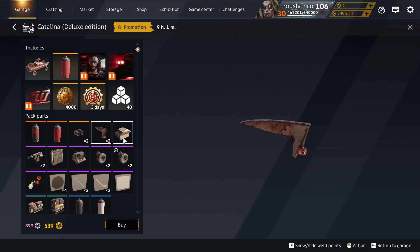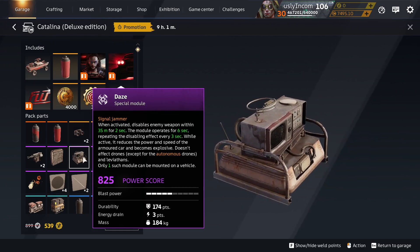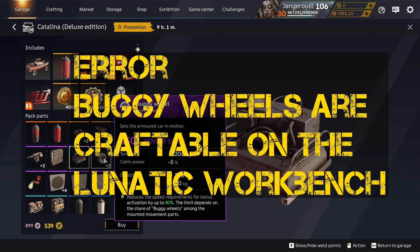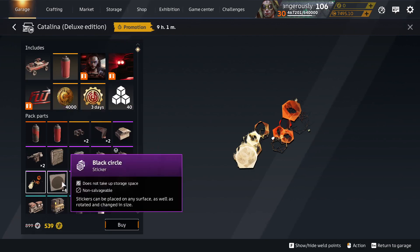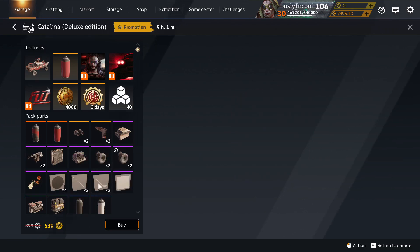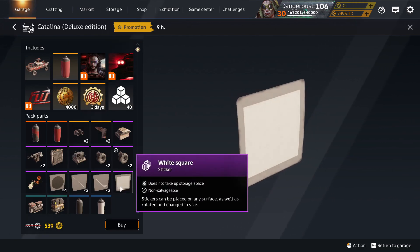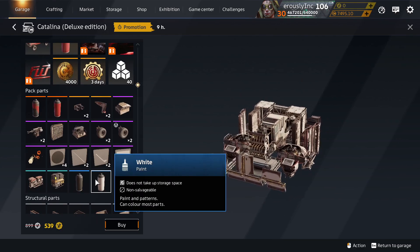Tail Fin is unique to Catalina Deluxe. Catalina Cabin, unique to Catalina. Daze Module is unique to Catalina. Buggy Wheels, they're unique to Catalina. Retribution Fire Hologram, unique to Catalina Deluxe. Black Circle — not unique to Catalina Deluxe, it came from a season. Eyelash and Walking Stick stickers are unique to Catalina Deluxe. White Square was in a season. Midnight Paint is in lots of packs. White Paint is in the decor container.